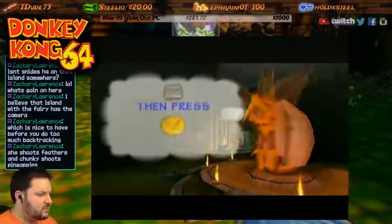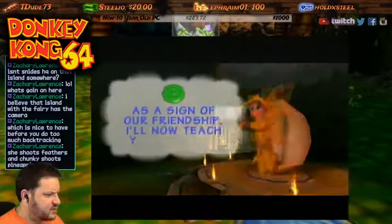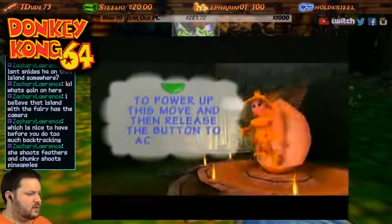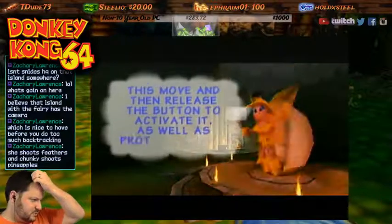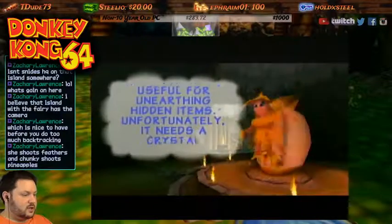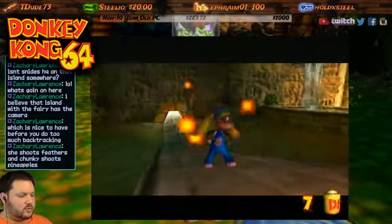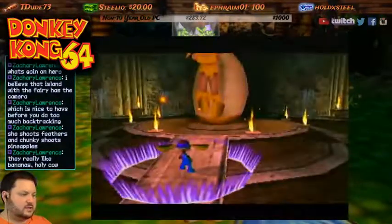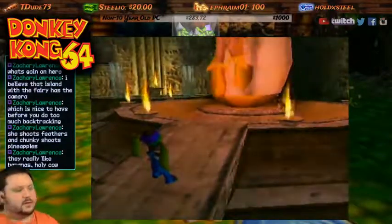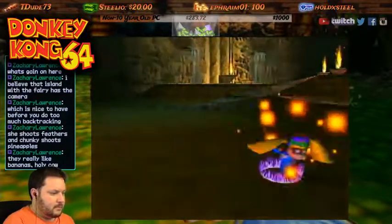She shoots feathers, Chunky shoots pineapples. Gotcha. The only way to catch banana fairies is by trapping them inside a special banana skin — photographs. Here, take my magical camera. It already has some film in it. To activate the camera press and hold Z, then press down. Take a fairy picture by pressing it. As a sign of our friendship I'll now teach you and your friends a special ability — hold B to power up this move, then release the button to activate it. It can also be used for unearthing hidden items, but it needs a crystal coconut to work. So that's what those are — not spray cans, it's film.